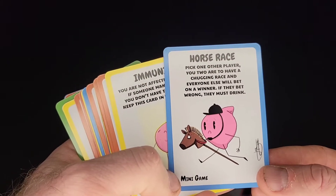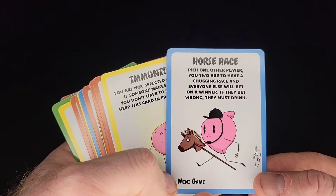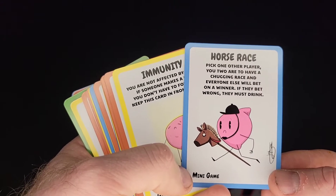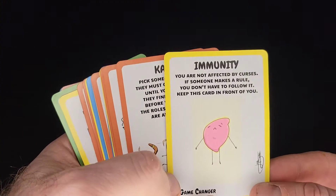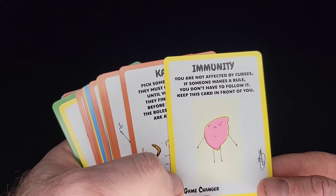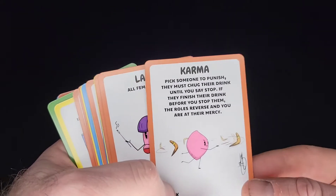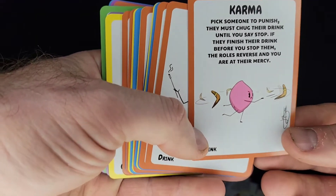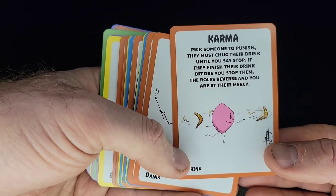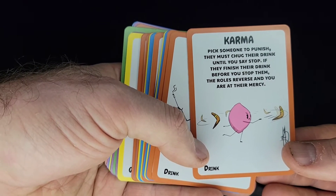Horse Race: pick one player — you two are to have a chugging race and everyone else will bet on a winner. If they bet wrong, they must drink. Immunity: you are not affected by curses; if someone makes a rule, you don't have to follow it. Keep this card in front of you. Karma: pick someone to punish. They must chug their drink until you say stop. If they finish their drink before you stop them, the rules reverse and you are at their mercy.